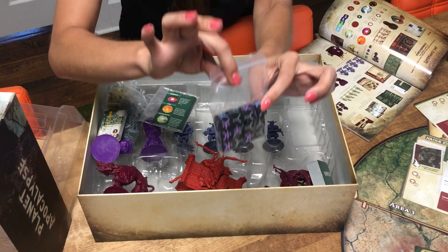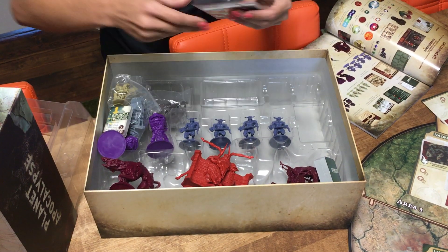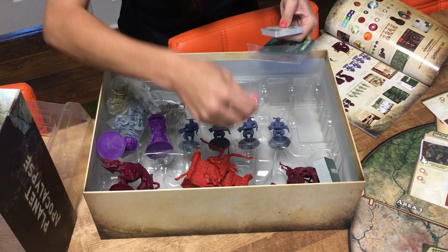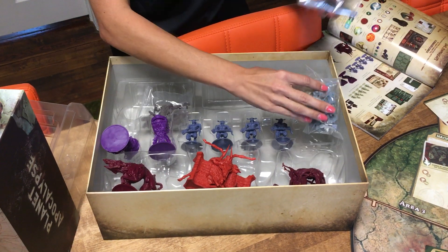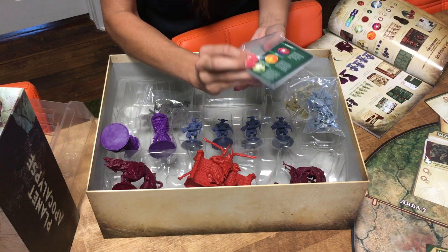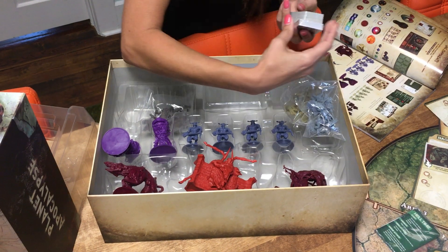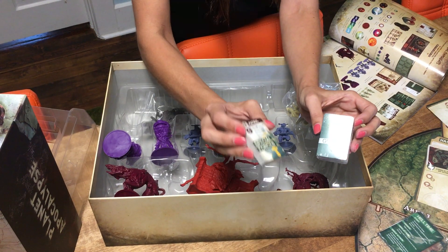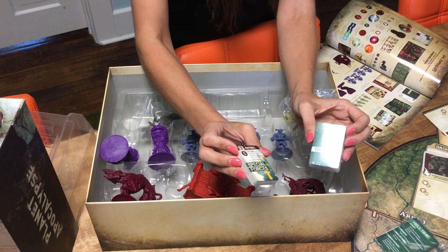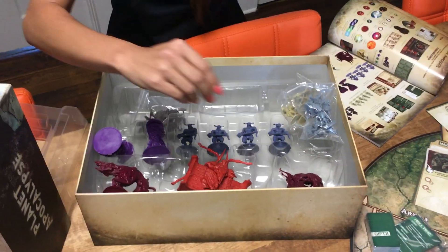I believe these are your despair dice right here. We've got some five hint cards, and then we've got gift cards and trooper cards. Very nice, very nice.